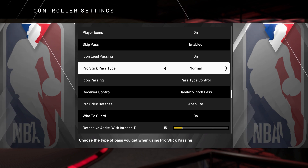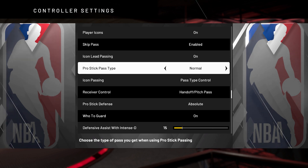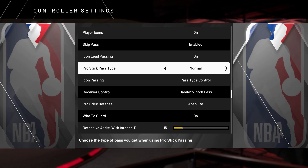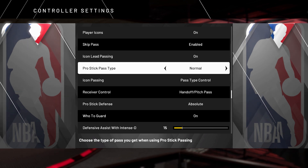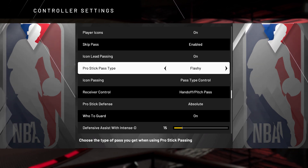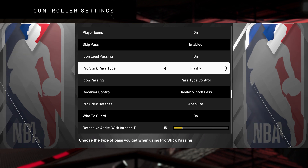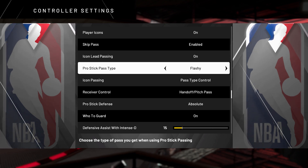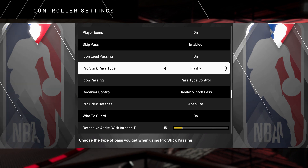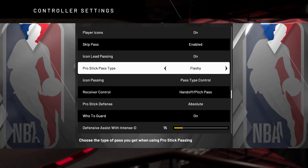Now I'm explaining that you can do directional passing while you have your icons up. When you have that RB or R1 held, you can use your right stick to directional pass. So you can still keep your icons up but just swing it over — say you've got somebody on the left wing, hold your RB and then just move your right stick to the left. That's it. Now on top of that, what you can do is turn on flashy for the pro stick pass type, and now you can do directional flashy passes with your right stick. For those who keep flashy passer on and understand how OP it truly can be with the takeover meters — if a sharp on the wing knocks down two threes, he has takeover. Being able to get a flashy pass off in that situation is game-changing info.